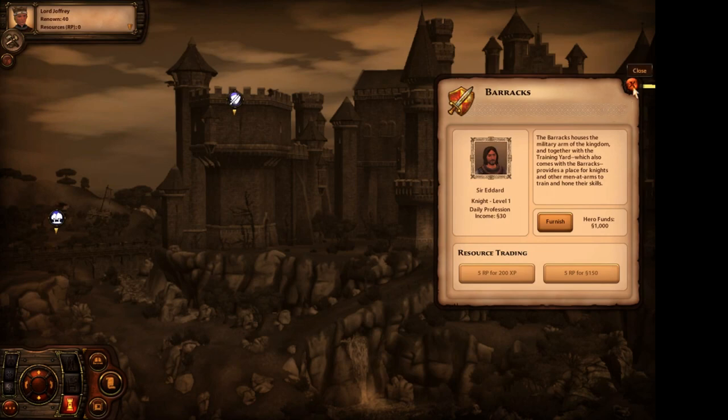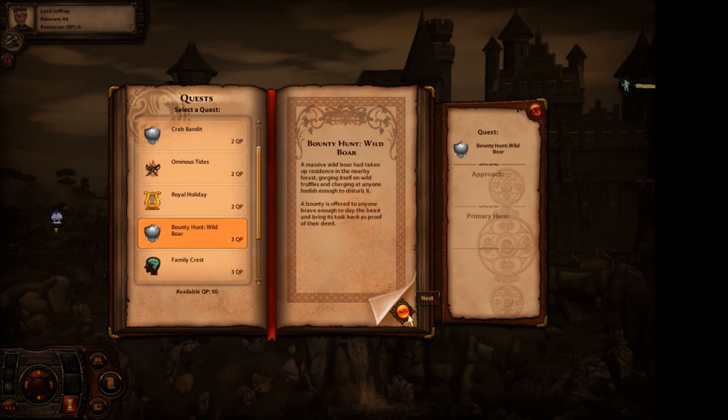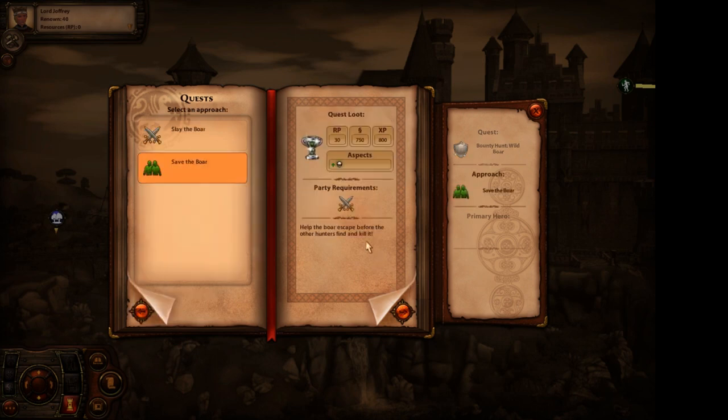Now we need to select a quest. Let's see - a wild boar hunt! Oh my God, that's hilarious. Bounty hunt: a massive wild boar has taken up residence in the nearby forest, gorging itself on wild truffles and charging at anyone foolish enough to disturb it. A bounty is offered to anyone brave enough to slay the beast and bring its tusk back as proof of their deed.